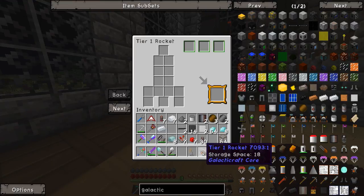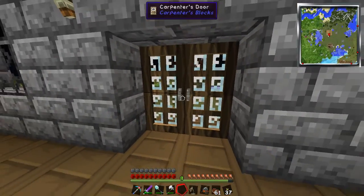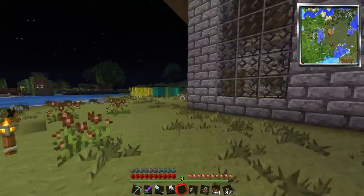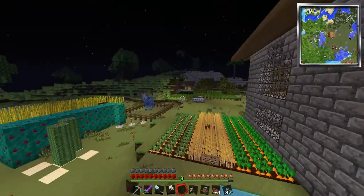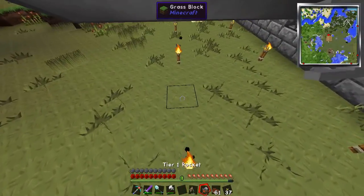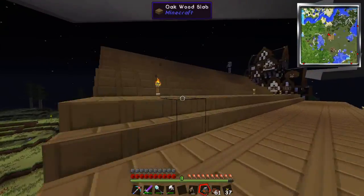Now I don't think we can just place this on the ground. Let's go around the back just so we're out of everyone's way. Can I just place you on the ground? No — okay, I'm going to need like a launch pad or something. Why is there a skeleton on my roof? Get off!